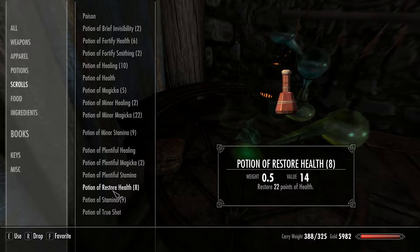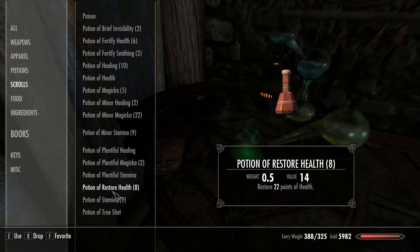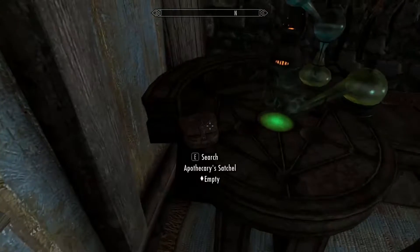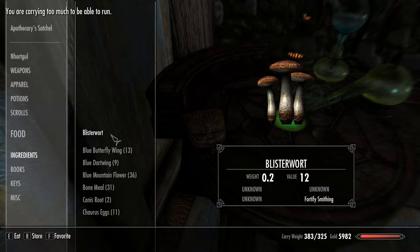These potions are arguably pretty weak — I should start putting points into alchemy at some point. They're weaker than minor healing, which restores 25 points; these only do 22. But I did make a bunch of them, so we have a bit more emergency healing available. Let's put all this away.